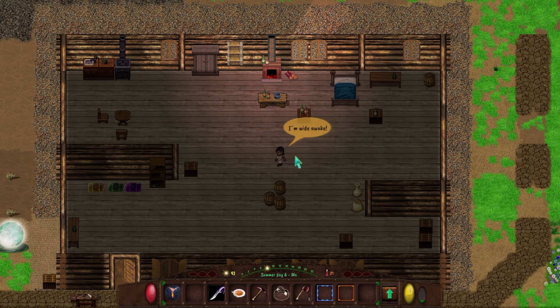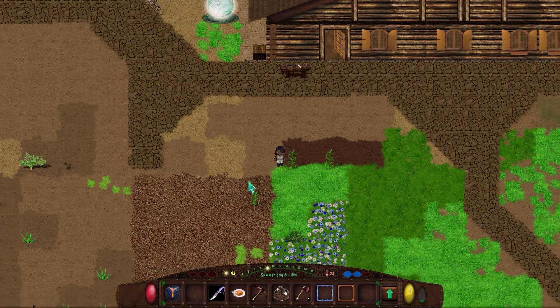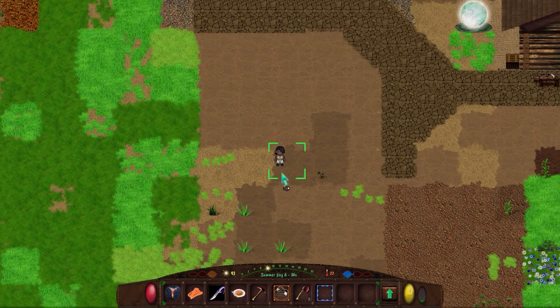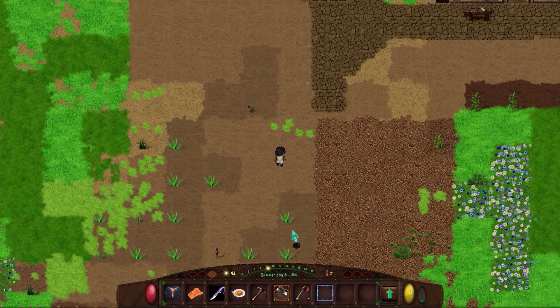Good morning friends and fellow adventurers. Let's get out of here. We should not have too much to worry about this morning. It looks like this is harvestable though. Oh good, we got some more carrots. Let's go see now.